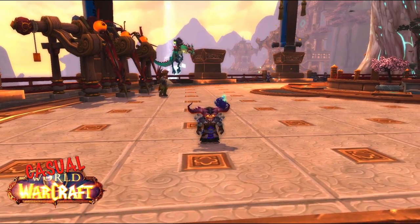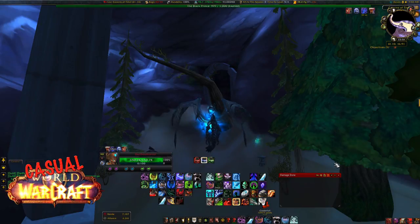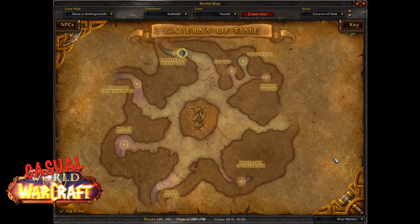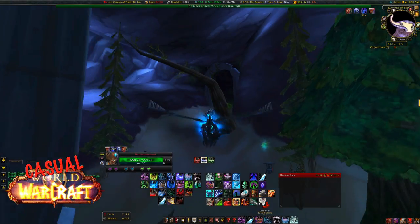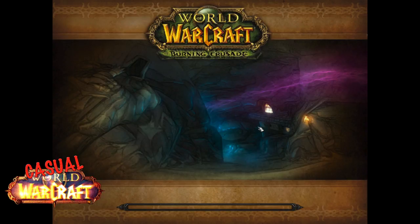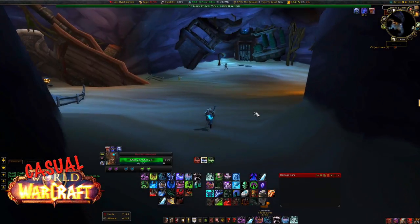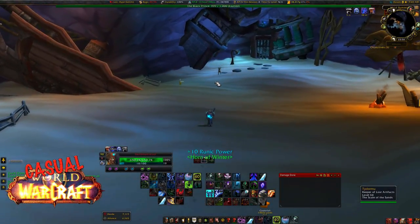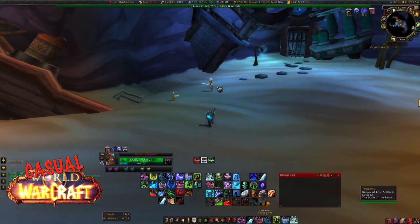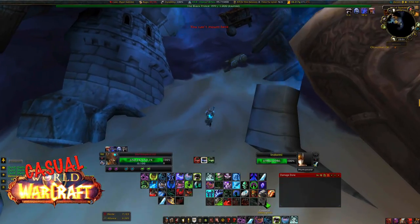I noticed the other day that a guy had this transmog and he told me all I needed to know. It's really not that hard to get — it just takes a little time. All you need to do is go to the Burning Crusade raid called Mount Hyjal, which you can find in the Caverns of Time. This drops from the last boss, called Archimonde, and he drops a tier token which you can exchange for a piece at the vendor. The vendor is located just at the entrance of the instance.